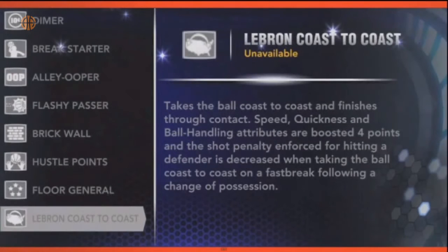The last one is the pre-order signature skill: LeBron Coast to Coast. Takes the ball coast to coast and finishes through contact. Speed, quickness, and ball handling attributes are boosted 4 points, and the shot penalty enforced for hitting a defender is decreased when taking the ball coast to coast on a fast break following a change of possession.